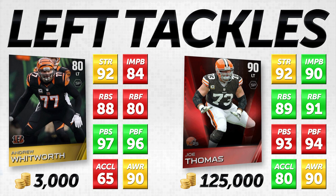Let's move on to our second comparison. We're looking at what I think is possibly the best left tackle in this entire game — Joe Thomas — and comparing him to Andrew Whitworth, who is 80 overall. Andrew Whitworth is an absolute beast; I don't understand how his overall could be as low as it is. In strength they're the same at 92. Impact block: Whitworth lags a little bit behind with six fewer than Joe Thomas who has a 90. In run block strength Joe Thomas is a little bit better with a one-higher rating, and in run block footwork he is 11 better — that's the biggest significant difference between these two cards.